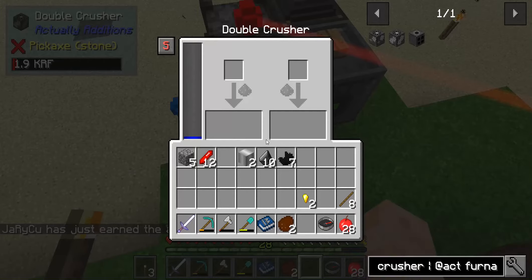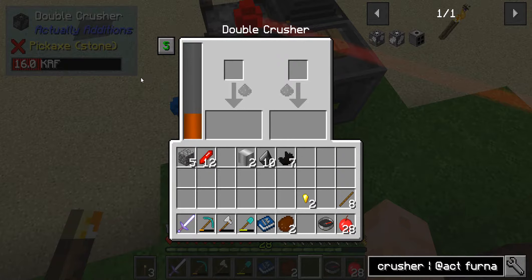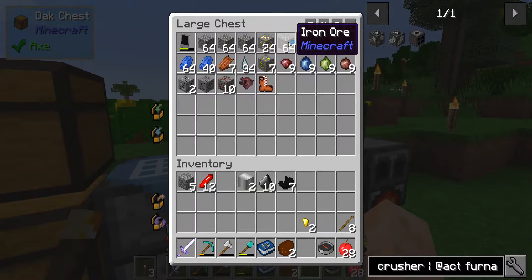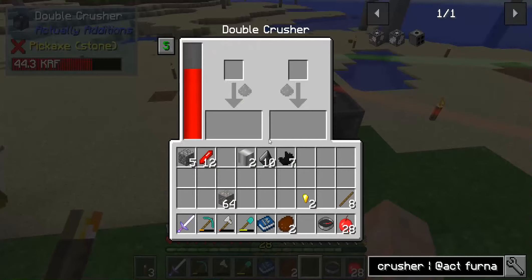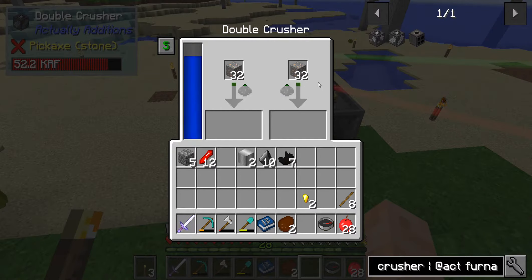Now this has two modes - it can auto-split items, on or off. That means whatever I put in here, when this is green, whatever I put in here will automatically go to both sides. Pretty nifty, right? Watch this - I'll take some of this lovely iron ore. Look how fast that fills up. Throw it in here and poof - it automatically threw it on both sides. So that means it's going to double it up more quickly. It doesn't literally double-double, which would be four times; it just does it more quickly.